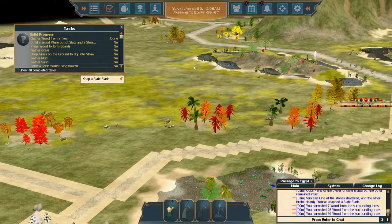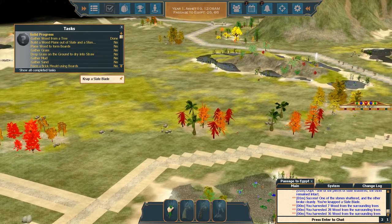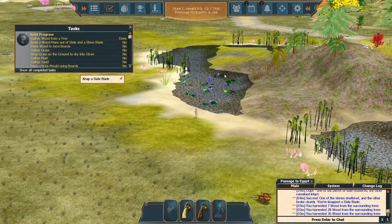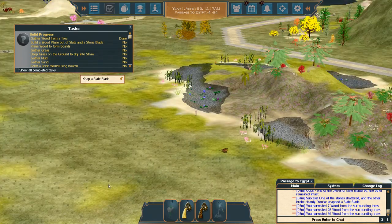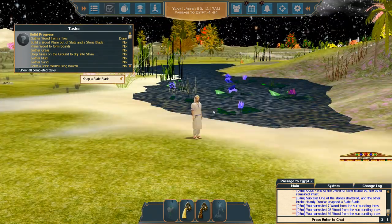We got ourselves a decent amount of wood and we need to find a place to set camp. Go over to the water — you want to pick a spot near water. You need grass, sand, and of course trees. All these things are going to provide you with resources to build up your camp.